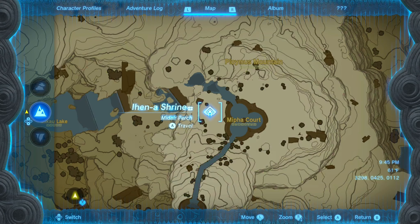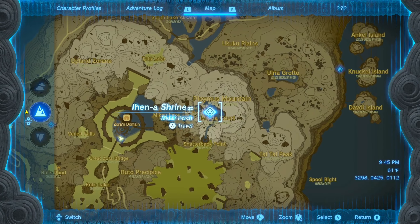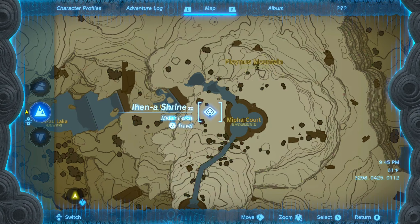The next shrine we're looking at is the Ihenna Shrine, which is going to be located on the right side of the map, in the Ploymus Mountains, and right next to Mipha Court. If you mark right here, you'd be good to go.